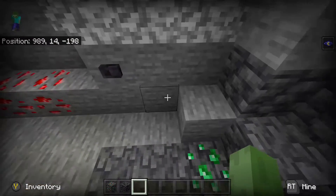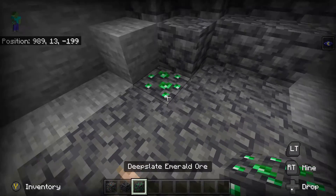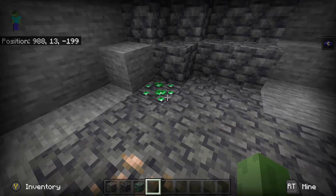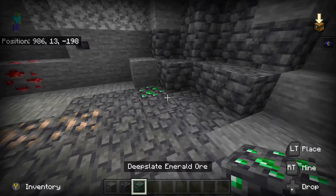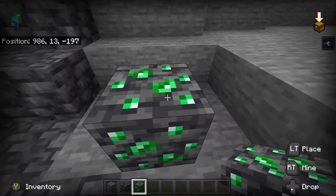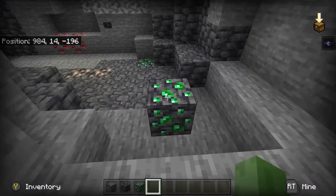And then over here I did manage to find myself some Deepslate Emerald ore, and this one is crazy. Deepslate Emerald ore is going to be very hard to find because, unlike all the other ores, Emerald ore spawns by itself — it doesn't spawn in a vein, just one block.